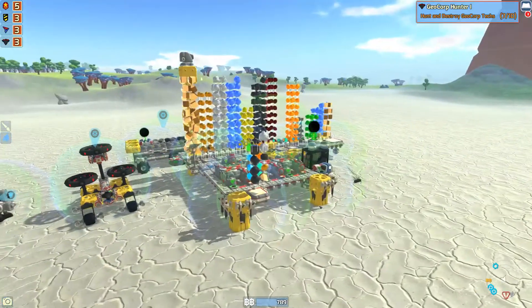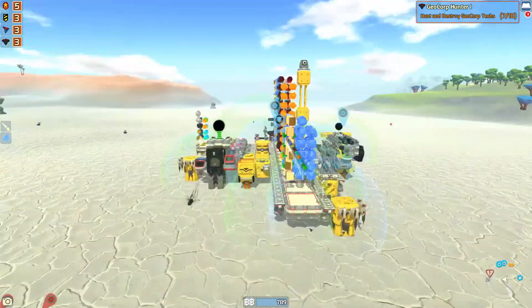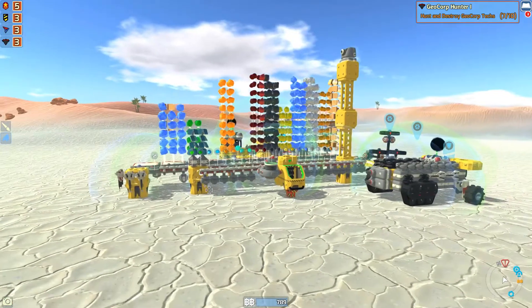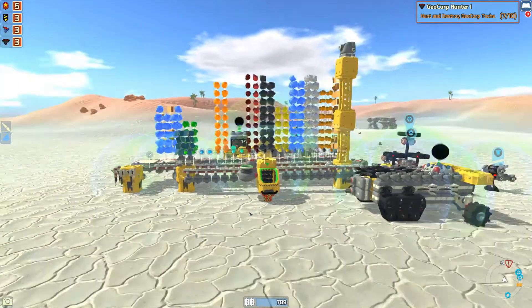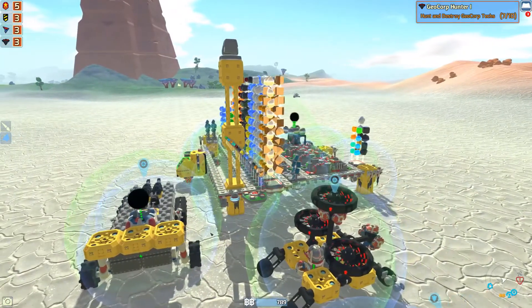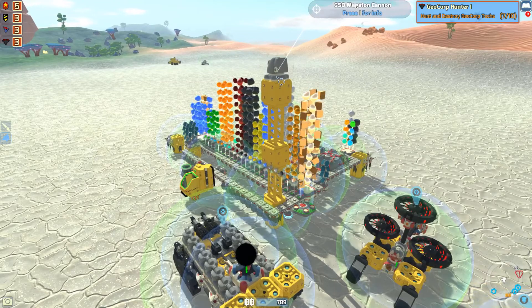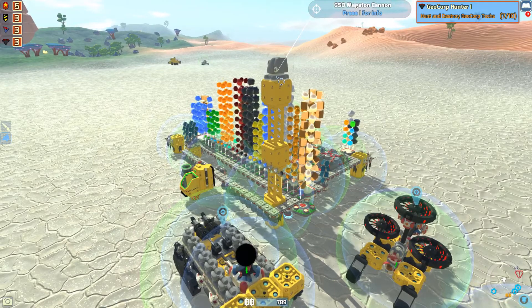We've got a bunch of Venture long rifles on the sides here on the anchor blocks, and then on this side we have a bunch of three-pound cannons. That's pretty much it other than the megaton cannon up top. I do want to add more but we just don't have more at the moment.